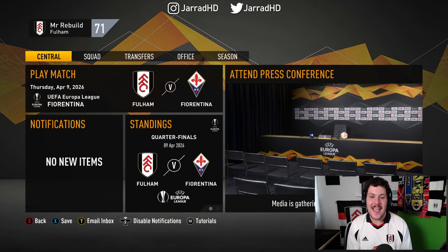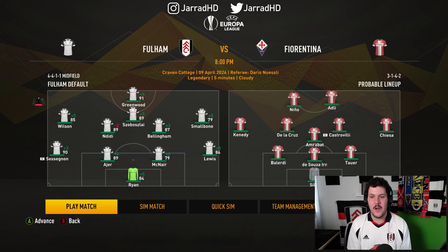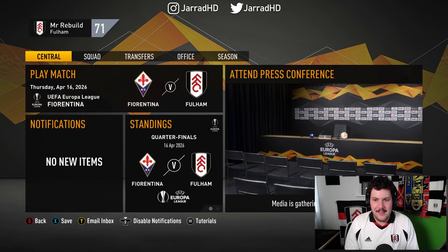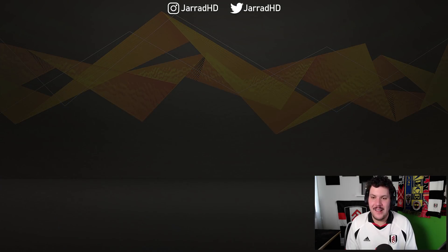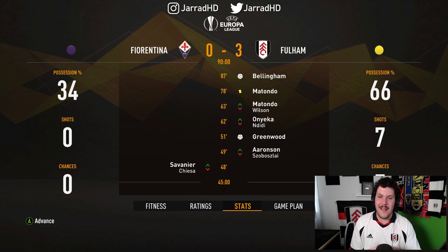It is time for the first leg at Craven Cottage taking on Fiorentina. We're back to the two-nil! Mason Greenwood picking up a brace. We're back to where we belong — in a very strong position to get ourselves through to the Europa League semi-finals. The second leg away in beautiful Italy is a three-nil demolition job of Fiorentina. We've conceded just one goal the entire knockout rounds. We are flying.